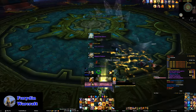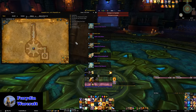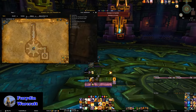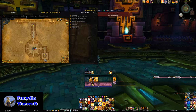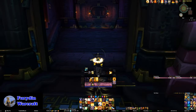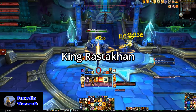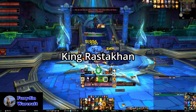Back when the raid was originally current, I remember that after this fight both myself and half the rest of the raid team would always get lost and go the wrong way. So what you want to do is go to the direction that's right on the map and head down there towards the lift. But now we're on to the next fight, which is King Rastakhan.